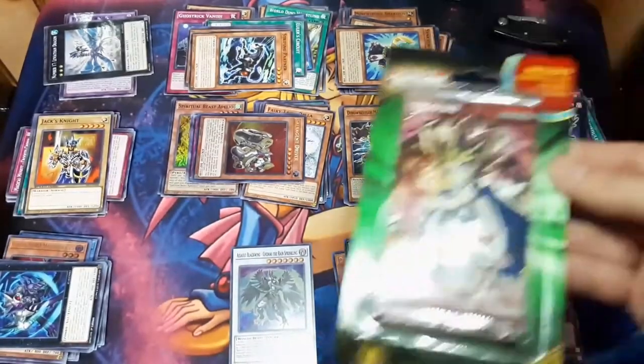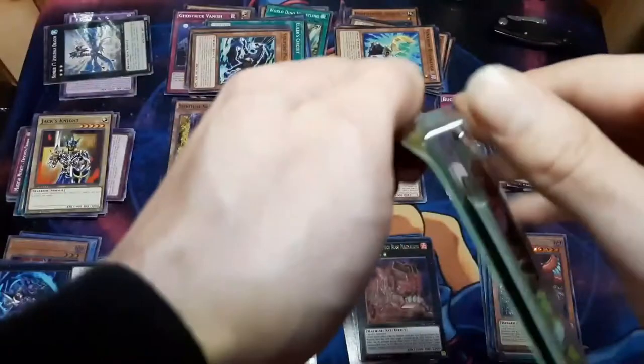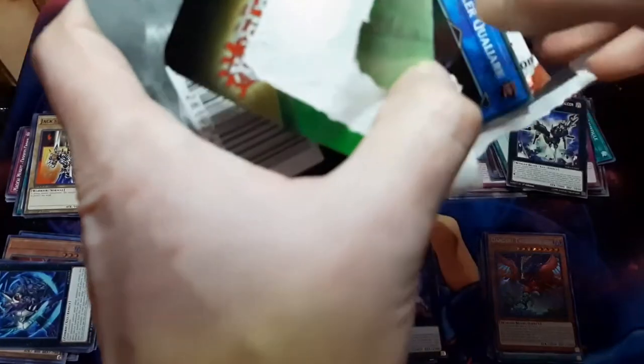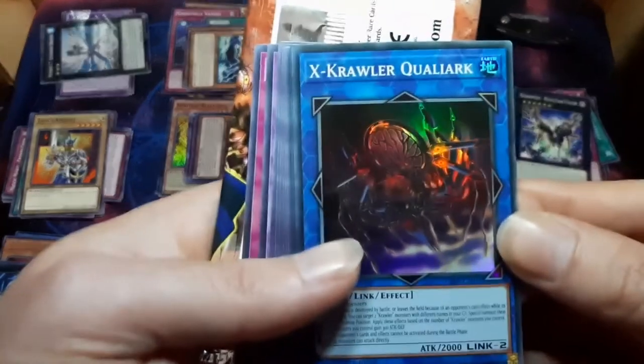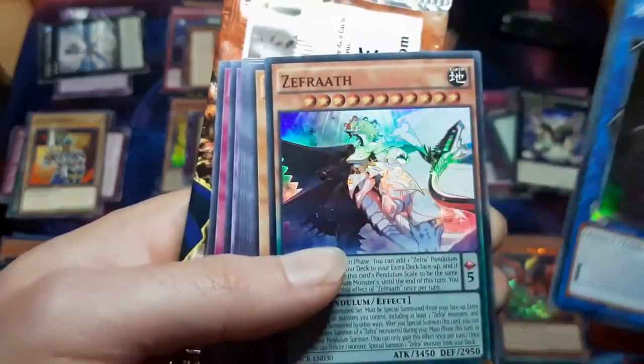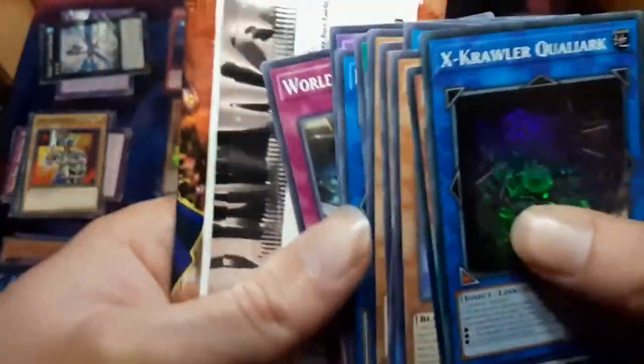I forgot to open up the Ferro Servant Pack here. See, I'll get that out. I guess I'll have to splice these two videos. I'd love to pull me a Junzo - I may not be that lucky. X-Crawler. Nothing too hot in that blister.